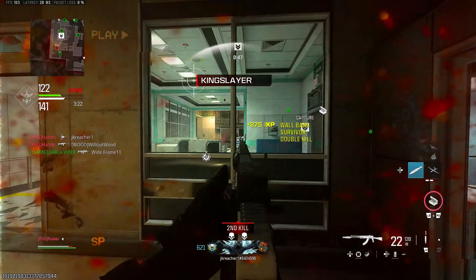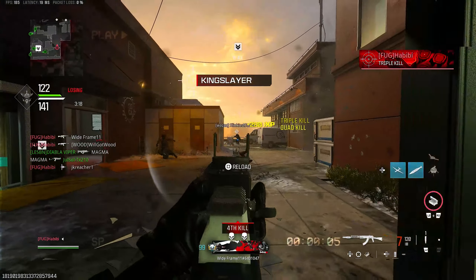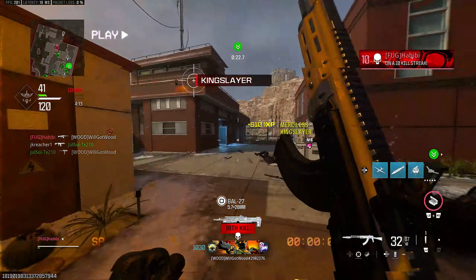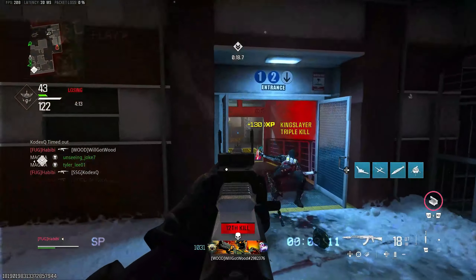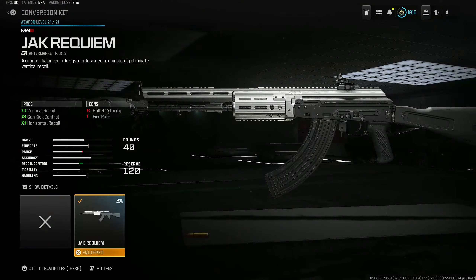Today I'm showing you the laser gun conversion kit in Modern Warfare 3. There's usually a laser gun in Call of Duty, but this is a kit they added to make it an absolute laser beam. It's a kit for a Modern Warfare 2 gun going to speed for the Kastov 762. This class has literally zero recoil. It's called the Jack Wrecking Room kit — it gives you vertical recoil control, maximum gun kick control, and maximum horizontal recoil control, making this thing absolutely a laser beam.